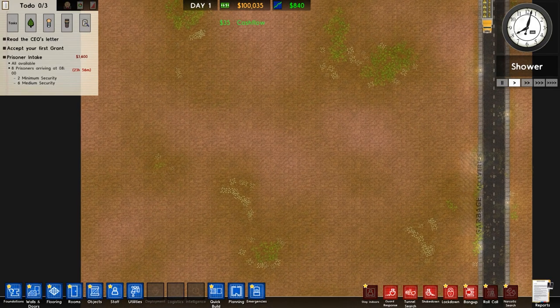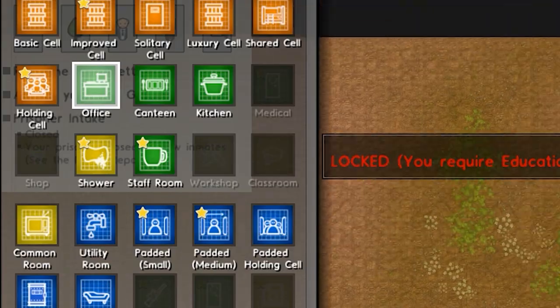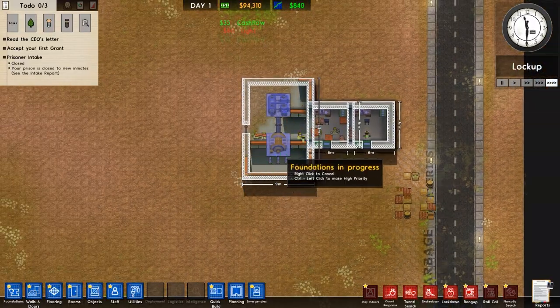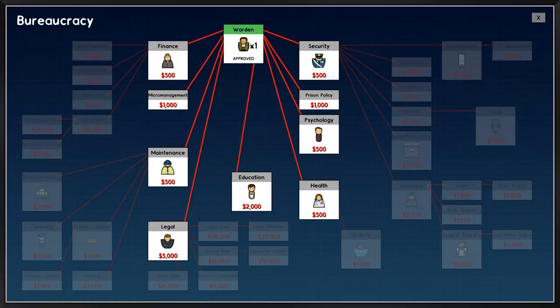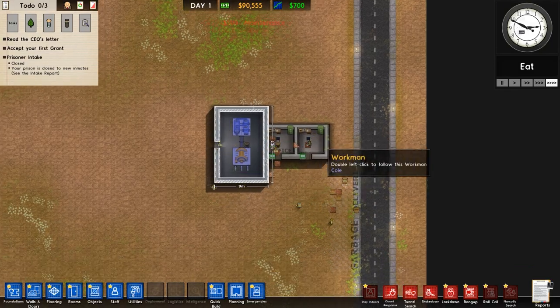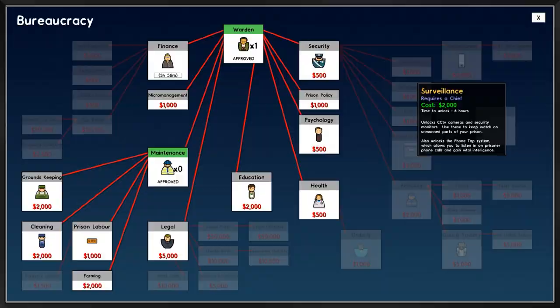Now that we're on this beautiful plot, we're going to turn off the intake and quickly build two offices. You'll also want a utility room because we do need a few utilities here. Once your first office is done, hire the warden and research maintenance — that's going to be necessary if you want to get the best out of your farming.